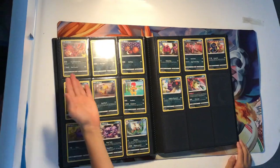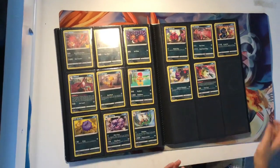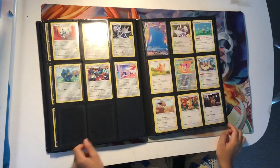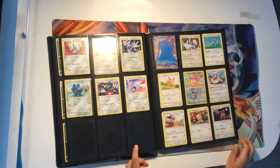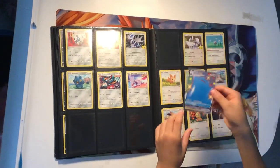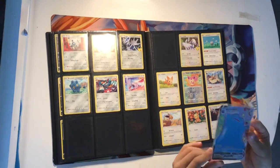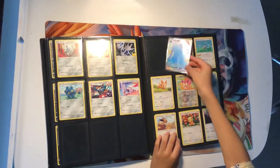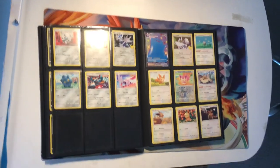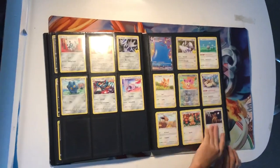Altaria from Celebrations. These are our single strike purple arm cards, Mel Mandibuzz, single strike holo, and these are single strike. But this is the best card I've got in the normal types — it's a full art Shane. And then we've got Lugia from Celebrations.